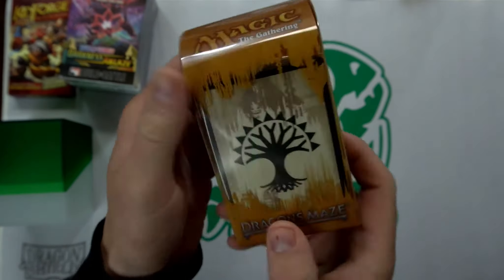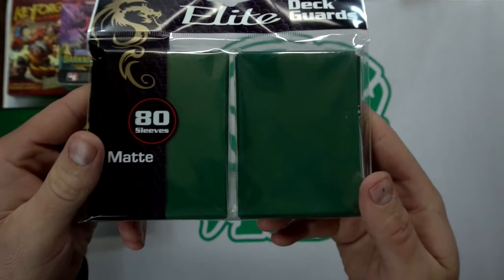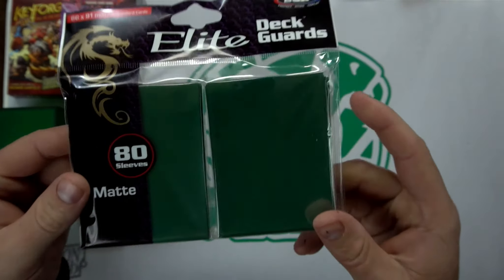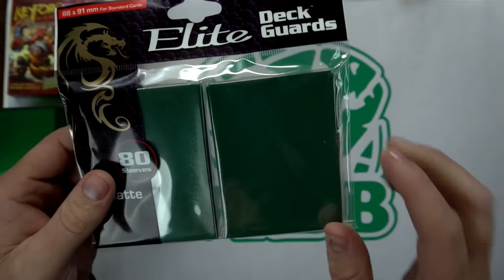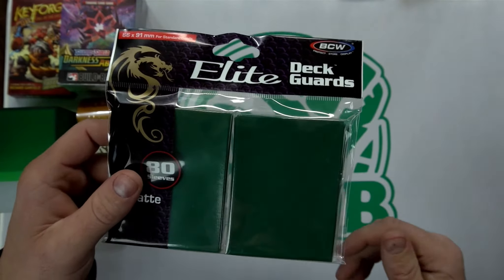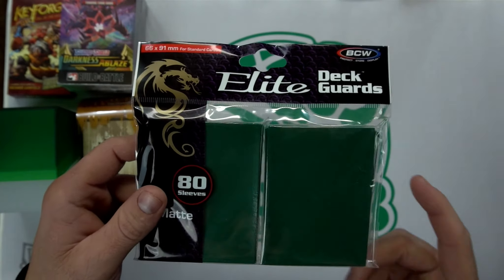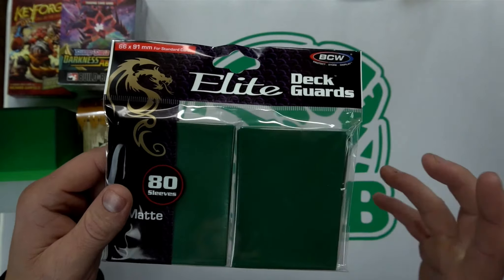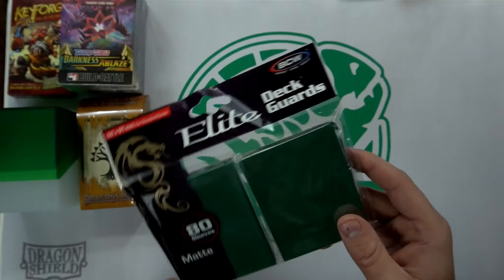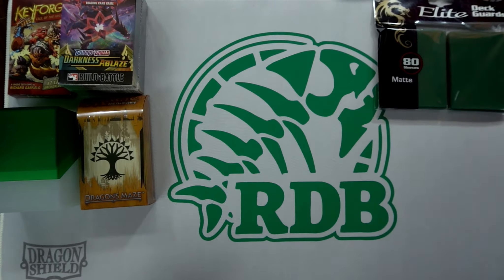For the Selesnya player, they get a Selesnya Dragon's Maze gilkit with the Simic on the back. Player Selesnya gets that, as well as some green BCW Matt Elite Guard 80s. I like these — the only difference between version one and version two is that version two is a little more snug. I actually prefer version one; they have bigger lips on the card sleeves, more like Dragon Shield size.